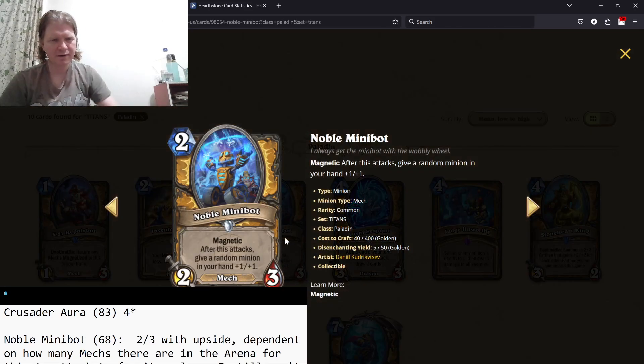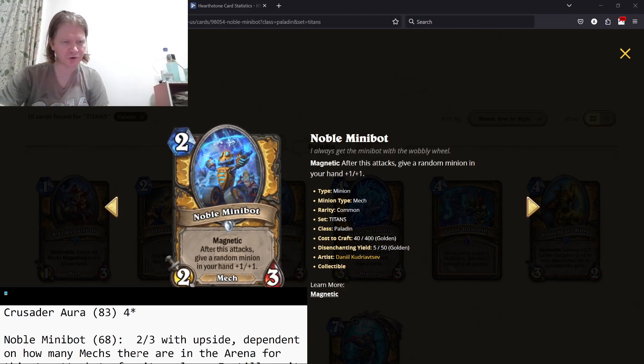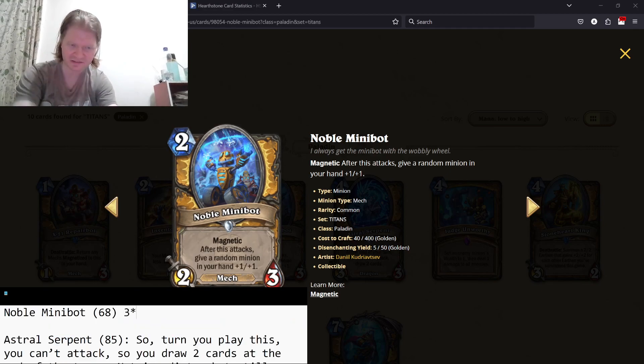Noble Minibot — Magnetic, after this attacks give a random minion in your hand plus one, plus one. Okay, if you have a mech, sure — it's got an upside. Is it better than Party Animal? No. Three stars, not much needs to be said.